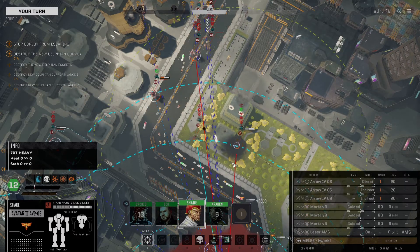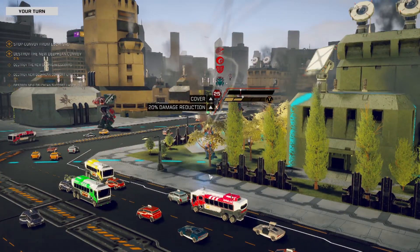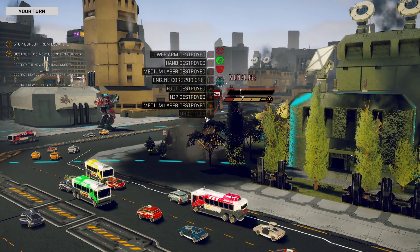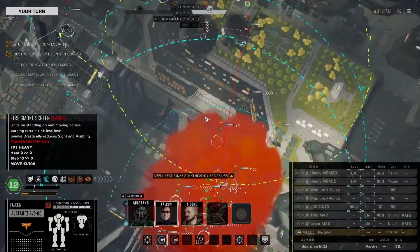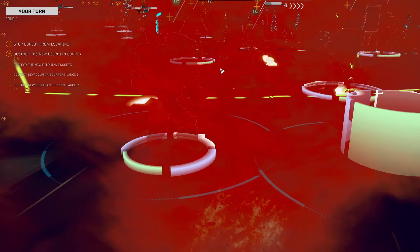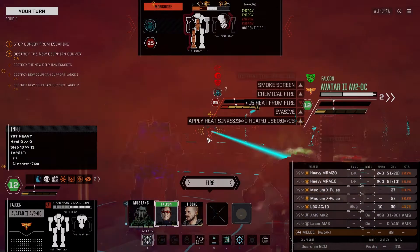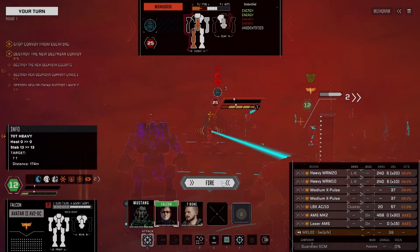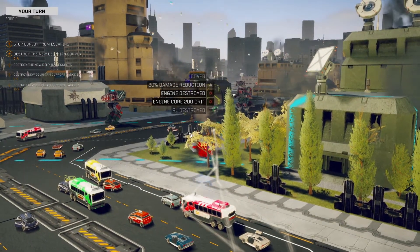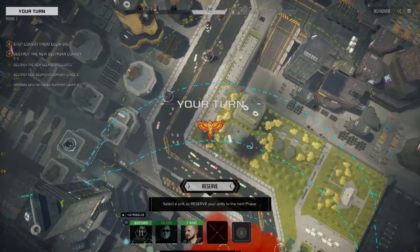We have direct shot - it's only 25% there. Let's go for the Mongoose. Almost trashed. Cluster shot - alright, the Mongoose is down. One third of support lance number two.